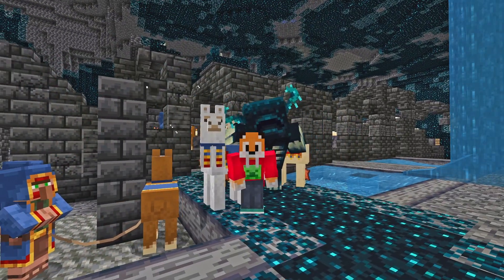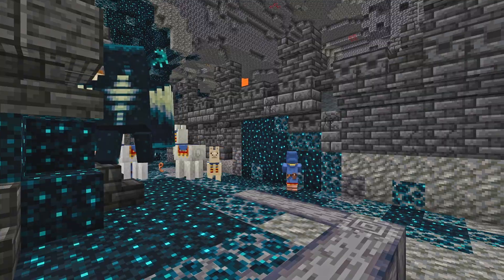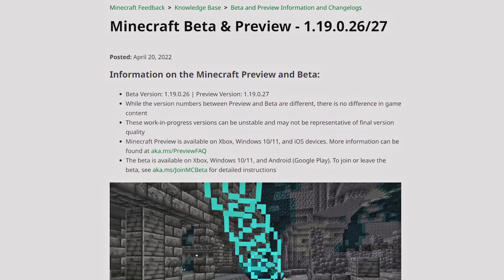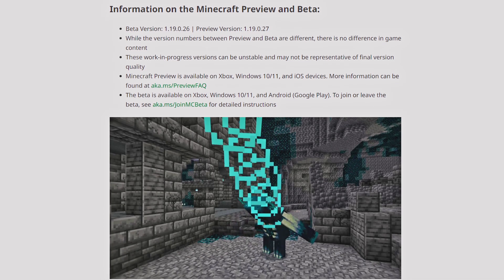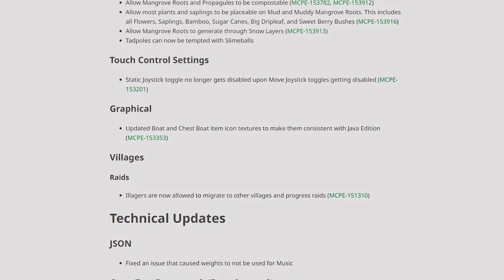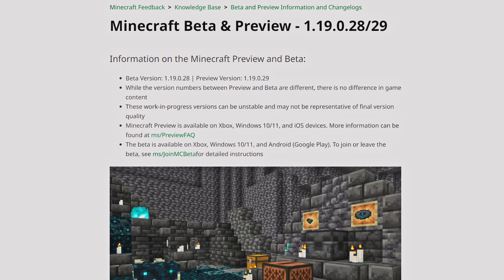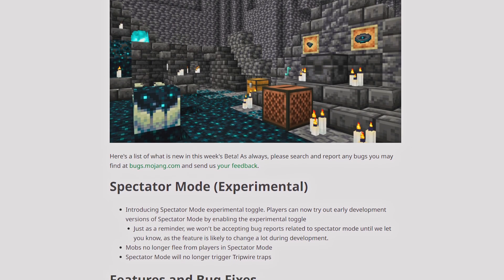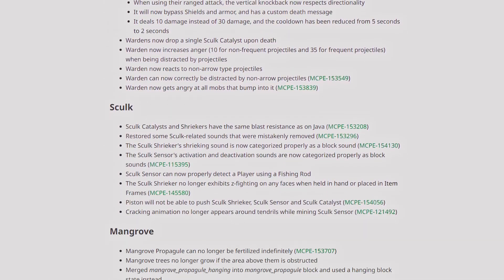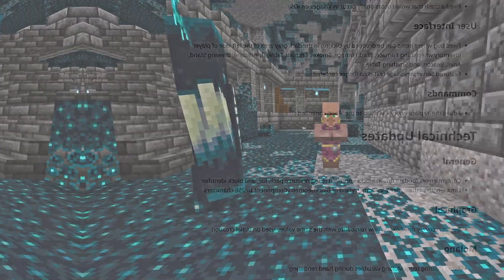Hello and welcome to a Minecraft Bedrock Beta update video with me, FoxyNoTale. On the 20th of April 2022, Minecraft Beta 1.19.0.26 for Bedrock Edition was released with new features, items, blocks and a whole bunch of fixes. And I was too busy to get into it. Then today, on the 28th of April 2022, another beta, Minecraft 1.19.0.28, was also released with even more features. So let's get into it, starting with the warden.